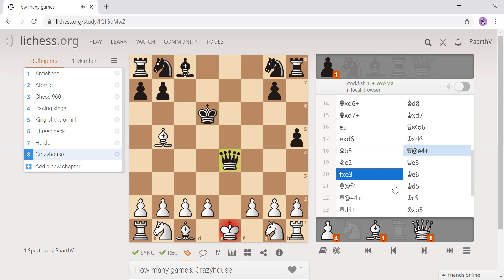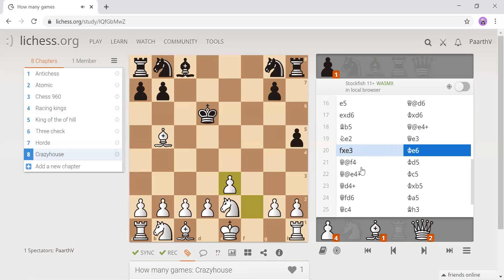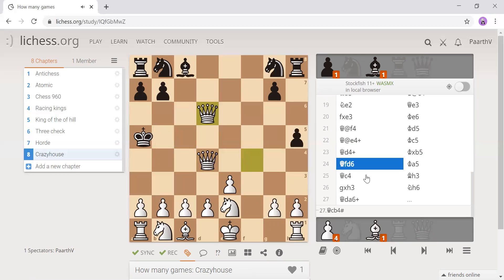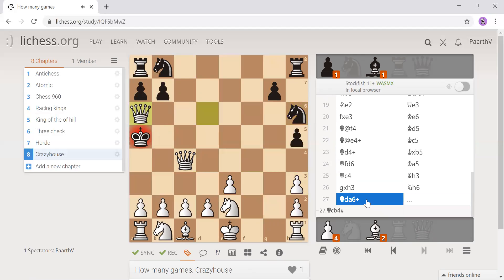I've skipped quite a lot. We go knight e2, blocking the checks, then we can safely castle. Then queen e3 — we take, which is a really bad move — so we place our queen down. You see we have a queen we can use. Now comes the hard part: knight h6, we do queen a6 plus.